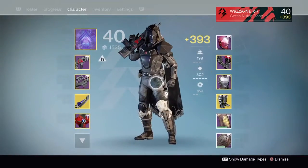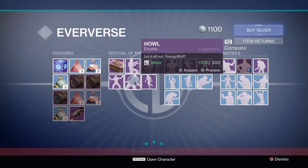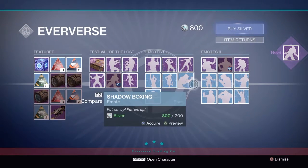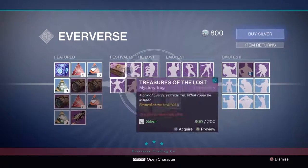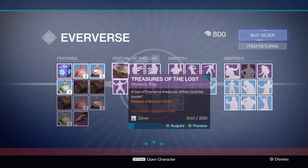Yo guys, X2P1 here, and in today's video I'm going to be doing a Festival of the Lost package opening. Basically I'm going to acquire the Howl logo, and I might get Shadow Boxing as well if it's worth it — but no, it's not worth it because I only need one package.